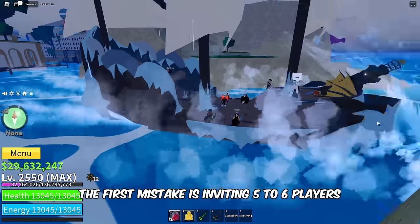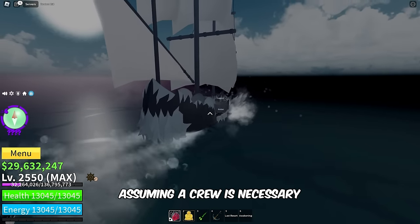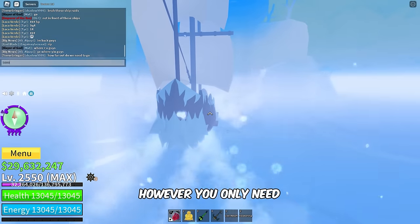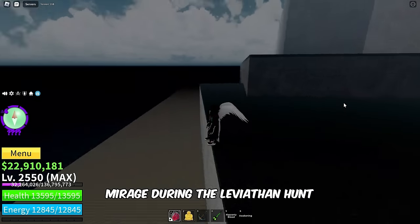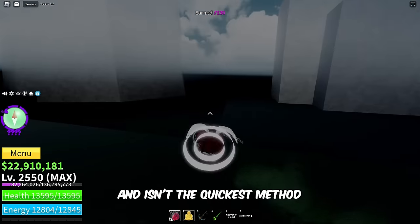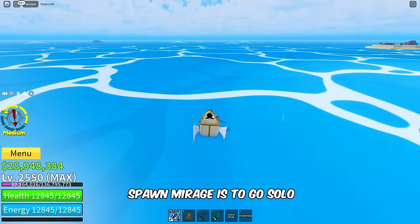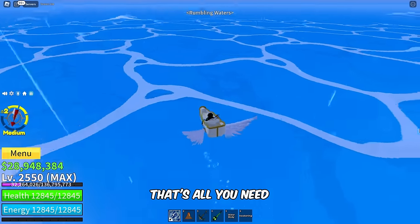The first mistake is inviting 5-6 players for the Mirage Hunt, assuming a crew is necessary. However, you only need a crew for the Leviathan Hunt. Even if you encounter Mirage during the Leviathan Hunt, it only happens once every 5 attempts and isn't the quickest method. The most effective way to spawn Mirage is to go solo and invite one friend to join the hunt. That's all you need.